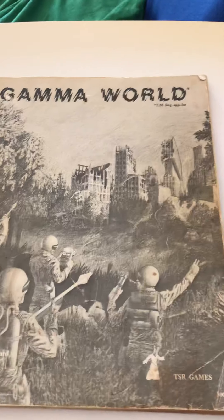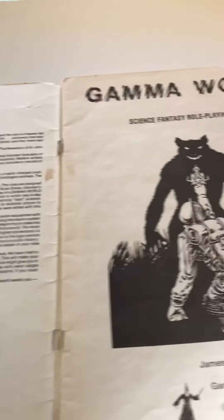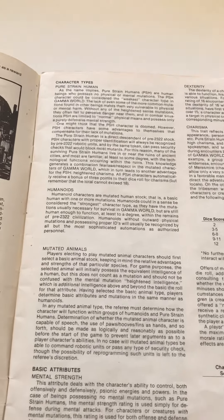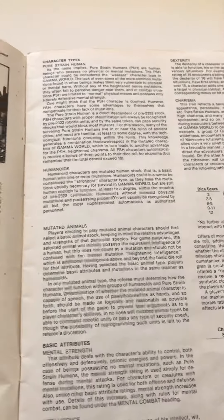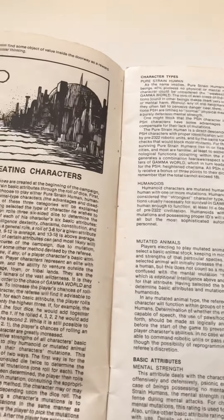I loaned away my original book but got this one in a secondhand store. It's a science fiction game and there are three races, which are also three classes — race and class are the same thing. There's pure strain humans, which are basically just normal humans; humanoids, which are mutated humans; and mutant animals. We would add a fourth class, mutant plants — there are rules for creating them as monsters and the mutations are just too cool, so we would allow them as players too.